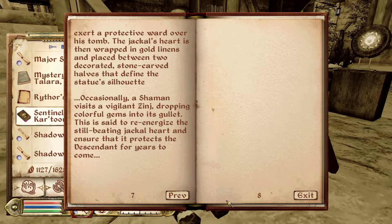That defined the statue's silhouette. Occasionally, a shaman visits a vigilant Zing, dropping colorful gems into its gullet. This is said to re-energize the still-beating jackal heart and ensure that it protects the descendant for years to come.